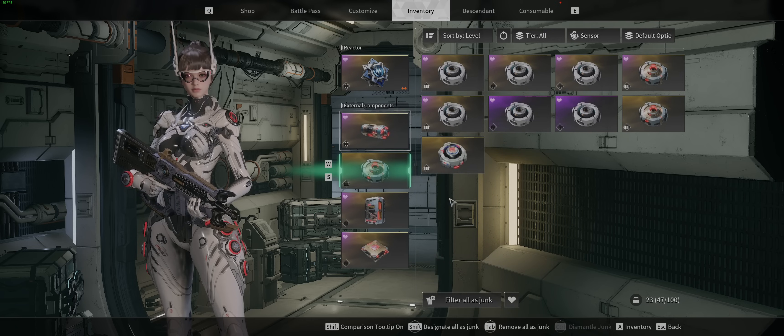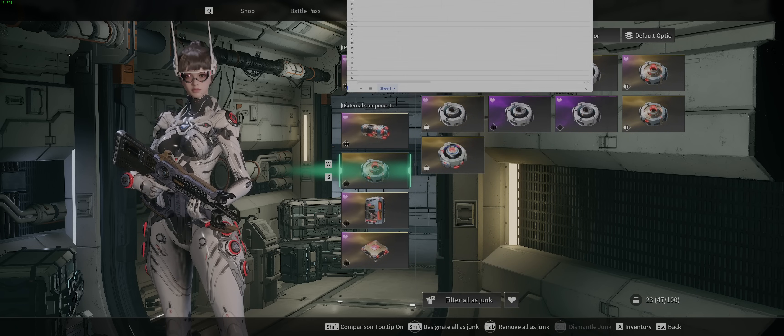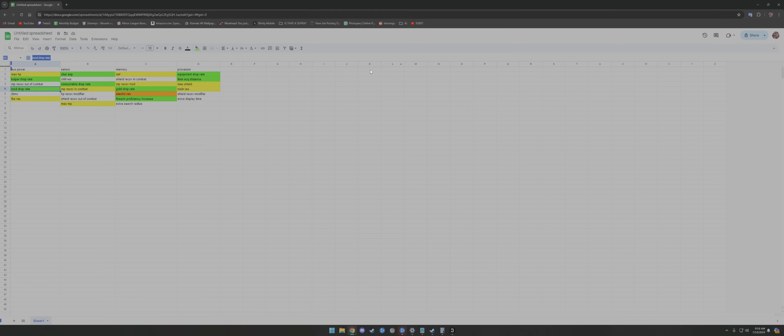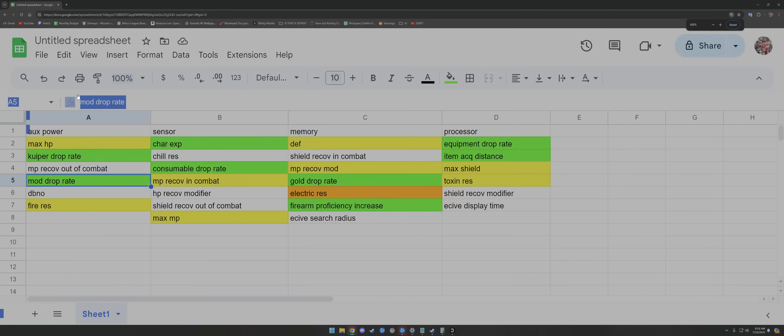I have a handy dandy Excel sheet I'm going to link in the description — it covers the possible rolls you can get on the external components. For Aux Power, the god roll is: primary stat Max HP, first secondary roll Max HP — that's a must — and then either MP Recovery Out of Combat or Kuiper Drop Rate depending on what you're doing.